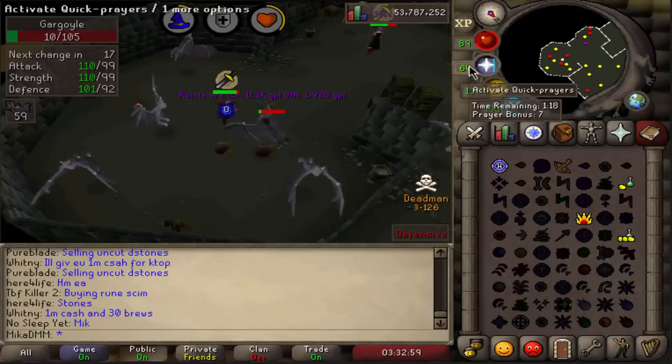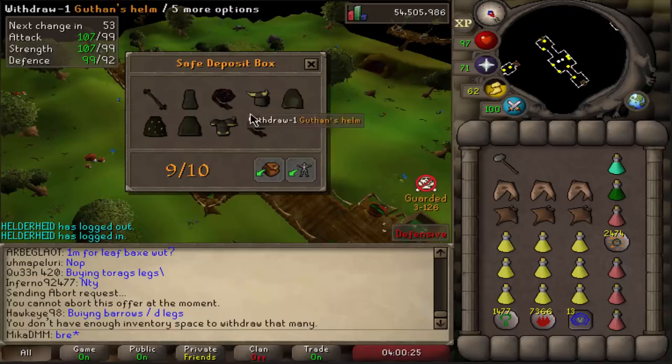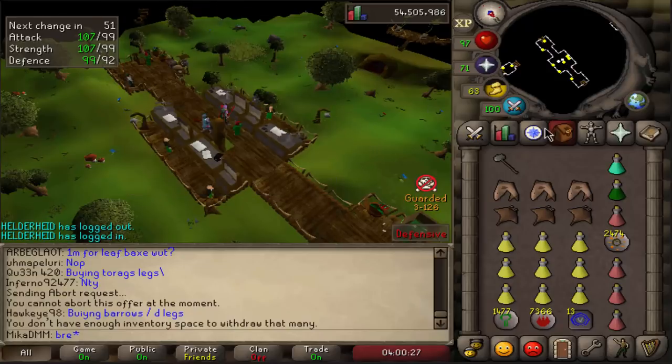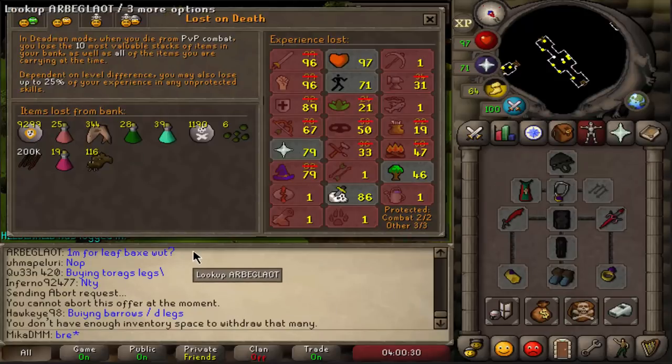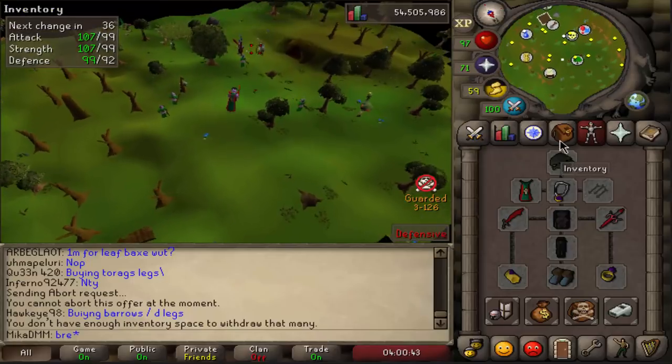There it is — 92 defense already, boys. Deposit items and risk on death — yikes, I don't want to die. I lose so much if I do. Give me a good task.